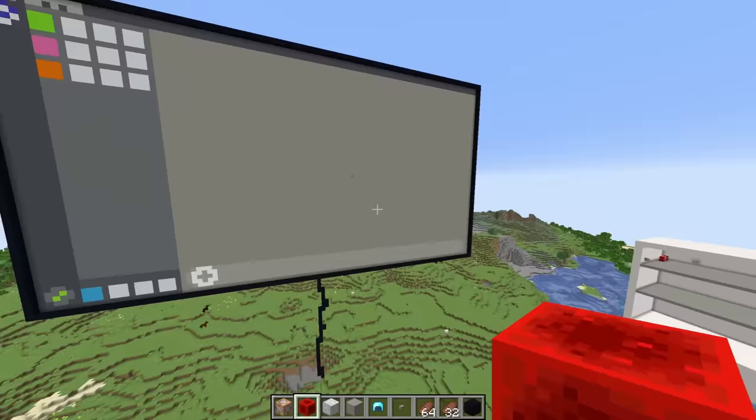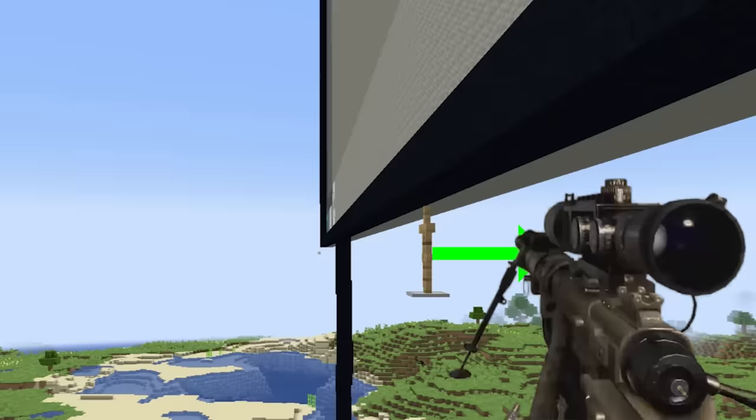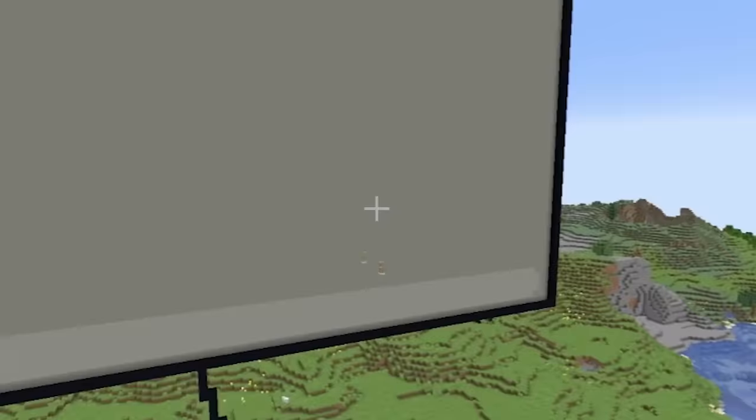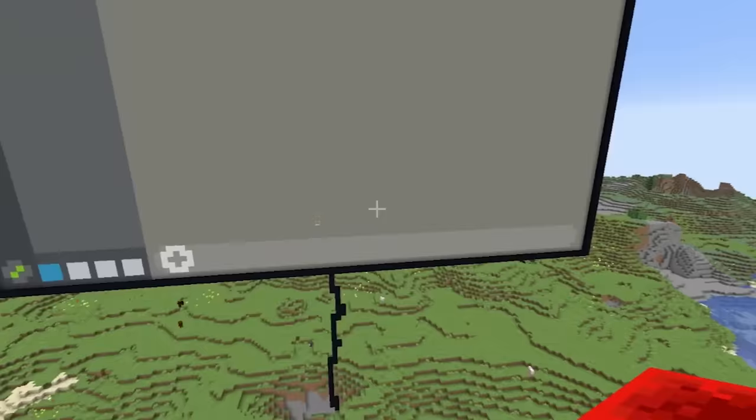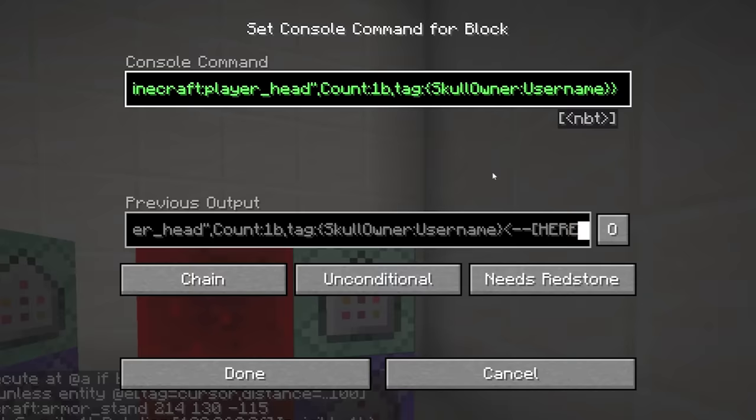There's still one issue — the cursor could just fly off the monitor. So to fix this, I made a rule for Cursor 2 that if it detects there's no block negative one Z behind it, then it kills itself, because then it's off the monitor. It looks a bit stupid with just two armor stands flying around in front of a computer monitor. So what I can do now is make both armor stands invisible, but also give the one that connects to the screen a player head — I just have to find one.